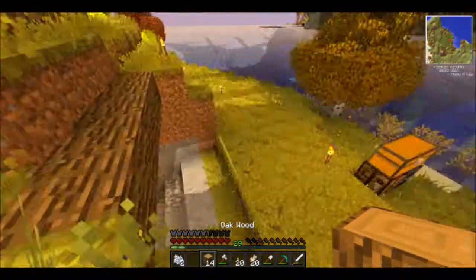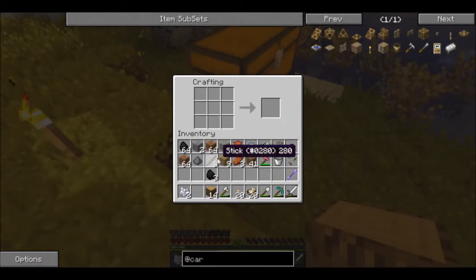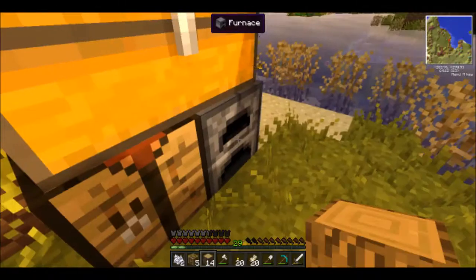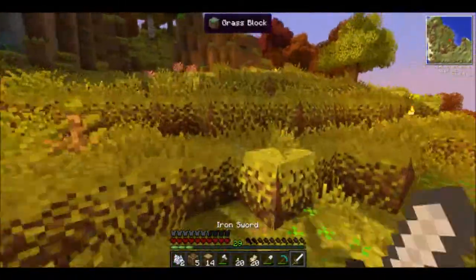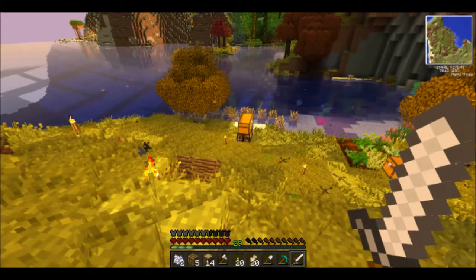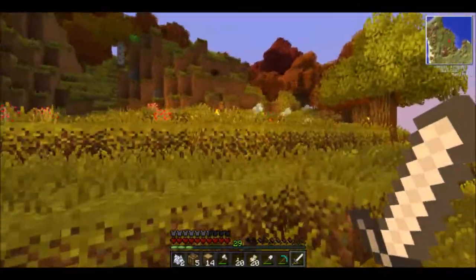Alright, let's just place that there. We need some more of these carpenter blocks to make our hammer — do we have any iron? I think we're out of iron. Here's our leather. Yeah, I think we're out of iron. I'm going to go find some iron, and maybe I'll go ahead and make the hammer and try to figure out how to use it. I'm also going to cut down some more trees because we are in need of wood.